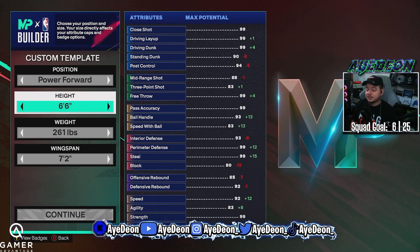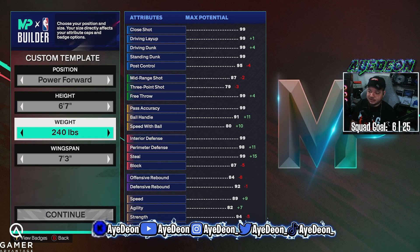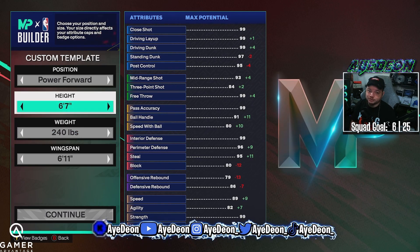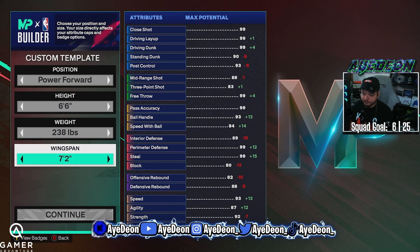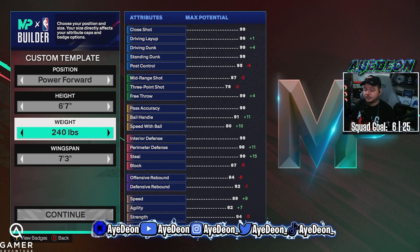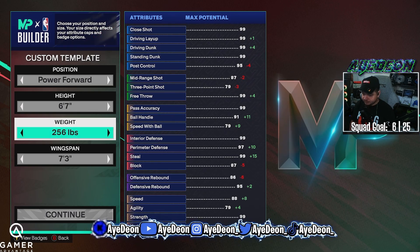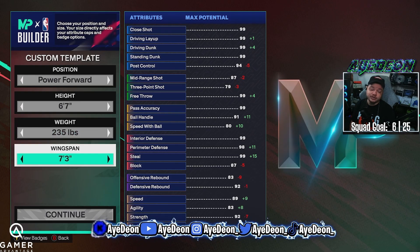That's the 6'6" version of the two-way board-hunting stretch. If you go 6'7" with max wingspan — 7'3" — the issue is you're not gonna get the same attributes. When you go from 6'6" to 6'7", your three-point drops tremendously, and that's the one thing I'm not really a fan of. Like if you go 7'2" wingspan you get an 83 three-point at 6'6", but if you go 6'7" with a 7'2" wingspan you're getting an 83 ball, and with max wingspan it drops to a 79. You also have to pick and choose because your agility drops too.